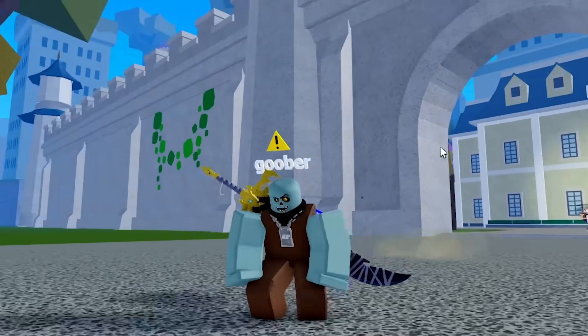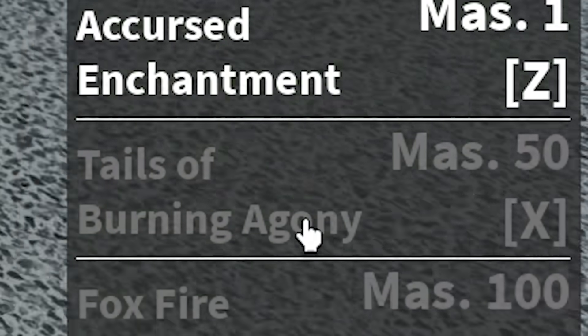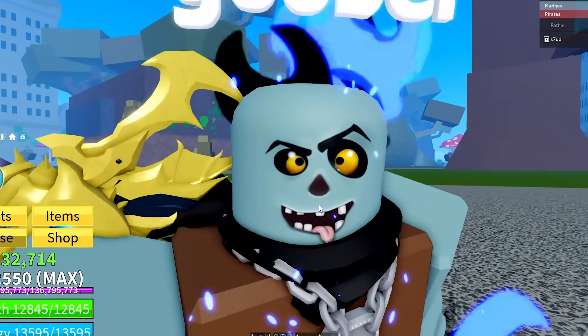All right boys, I think it's time for us to assemble the goober squad so we can unlock all of these brand new moves. We've got: Cursed Enchantment, Tales of Burning Agony, Fox Fire Disruption, a transformation move, and Wild Assault. But before we can unlock any of these, we need to do some grinding.